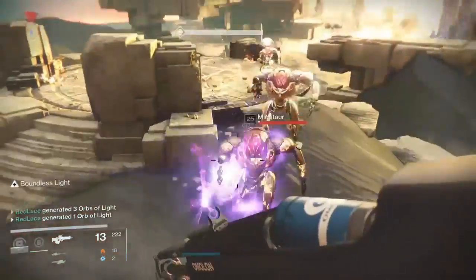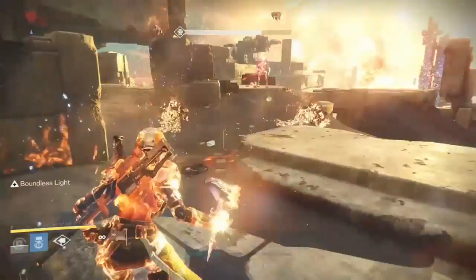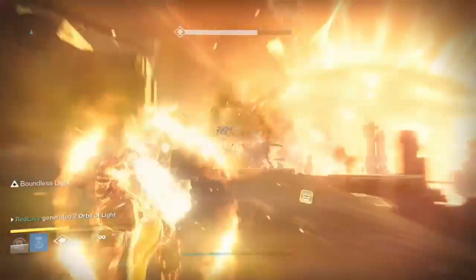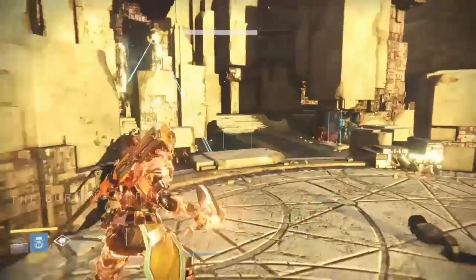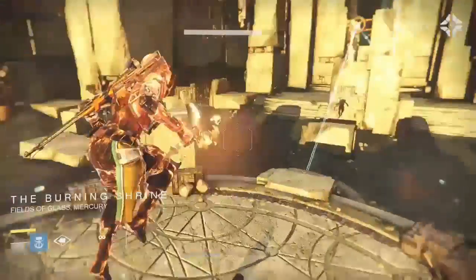Some other cool modifiers are Flame Seeker, which causes the Hammer of Sol to seek out its enemies, and I also really like Simmering Flames — when your super is full, grenade and melee recharge twice as fast.